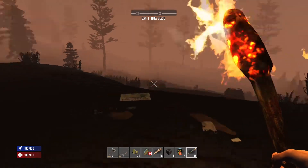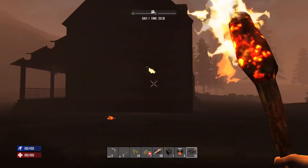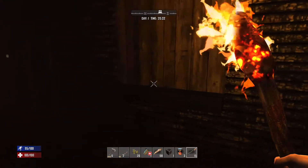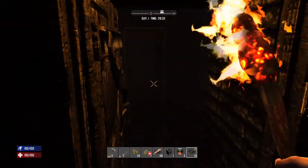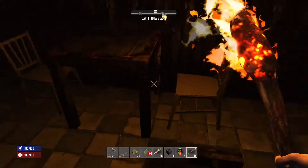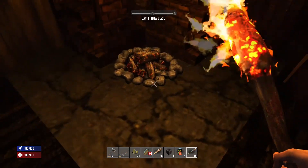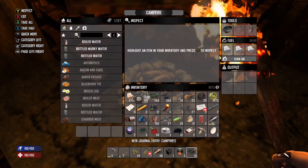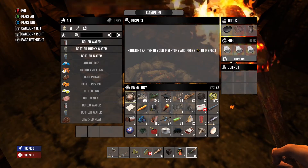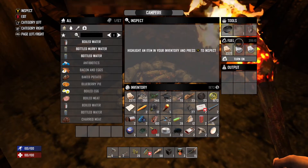Inventory is still full which is a problem. We don't have strong fortifications yet. Let me get to this fire pit first and put some wood in it. To split a stack of items, just hit X and it splits it. Let's put the grill into the fire pit to make some room. Let's see if we can craft some water — bottled water requires a cooking pot and I haven't found one yet. Maybe we can make murky water.